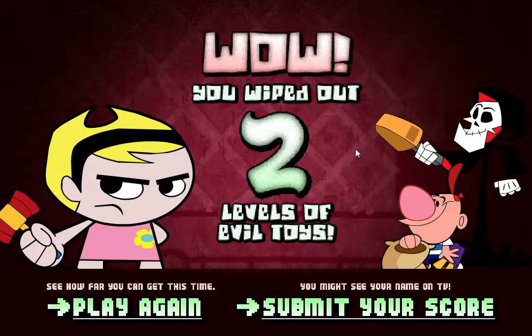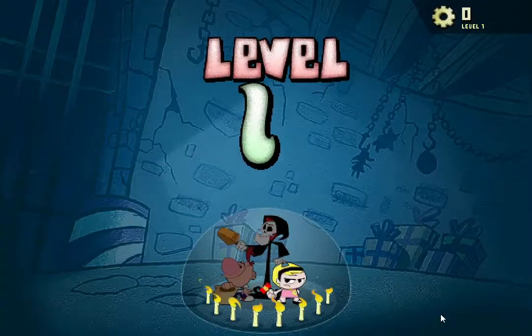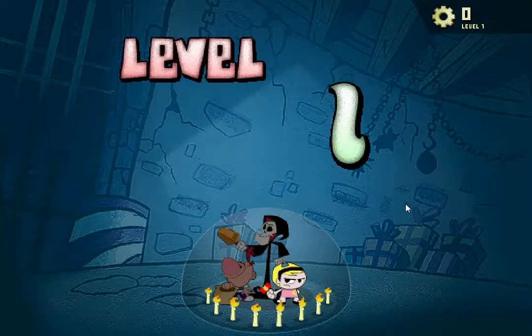I'm curious — do you still get the toy parts even though you lose? I'm going to lose this level intentionally. So we lost — not good. But do I still get the 30 parts, or do I just have to retry? You wiped out two levels of evil toys. If I say play now, do I already have 30 parts? Nope — you lose them all. So if you don't win, you lose them all.